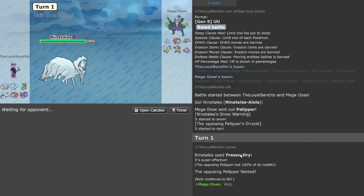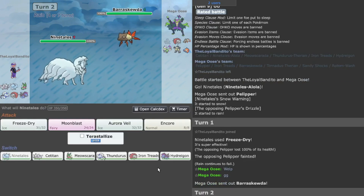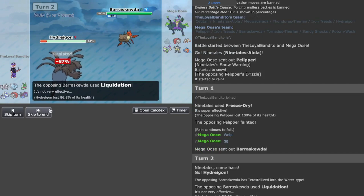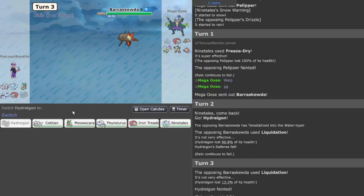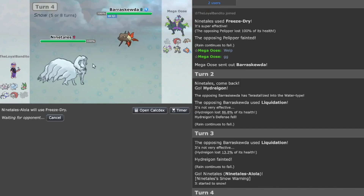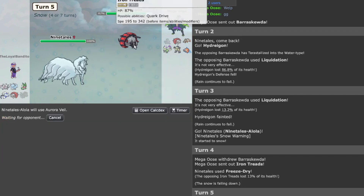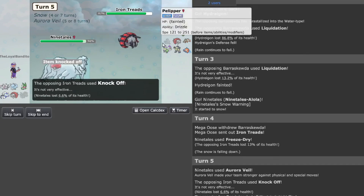This is really good — oh no, please don't forfeit, it ain't over! I'm not going to throw the game but I'll see how entertaining it will be. They go Tera Water and use Liquidation — yep. I'm going to go Draco Meteor because they're probably going to use Liquidation again. I'm going to go Ninetales for the final move — they're going for another Liquidation since it's no longer rain-boosted. Let me go Aurora Veil. They went for Stealth Rock.